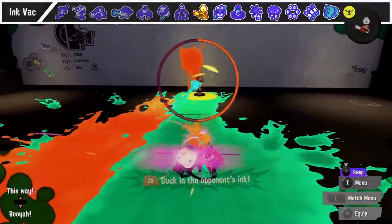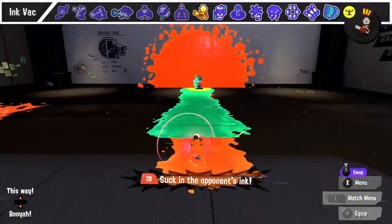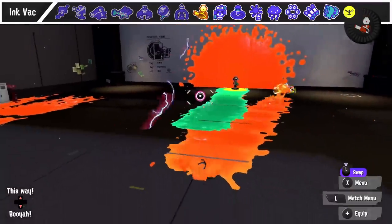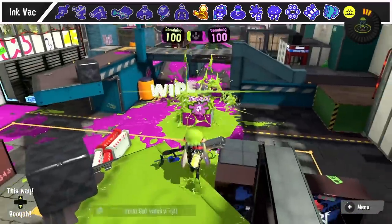The most important thing to keep in mind about the Ink Vacuum is that once it's fully charged, or when the duration runs out and you switch to shot mode, you cannot squid form or do any other actions. This means if you're able to shoot them there, you can kill them even before the shot comes out and effectively punish the special.